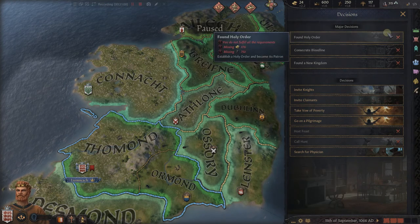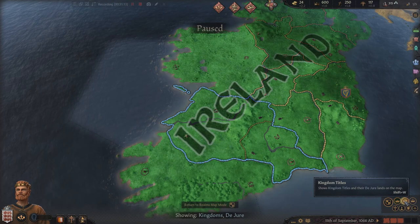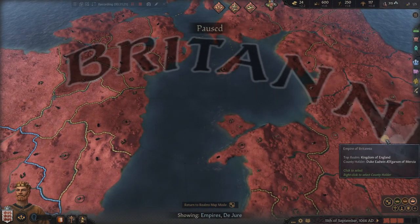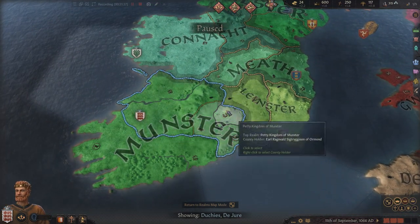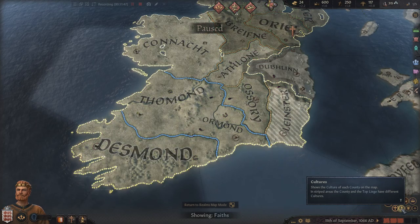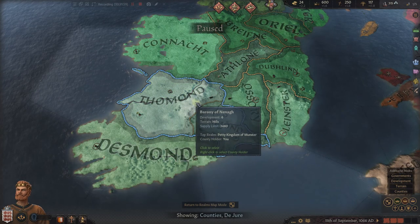We go on to intrigue — schemes that maybe you're running. Now schemes do not have to be negative — they could just mean you're trying to sway someone to see things your way. You can also learn secrets and get hooks on people. When you get hooks on someone, you have a much easier time of persuading them into doing what you want them to do. Any factions that are in your territory would be shown here, and any major or minor decisions are here under this panel. You will see our map filters — generally you're going to play on realms, but you can also see duchies, kingdoms, and empires.